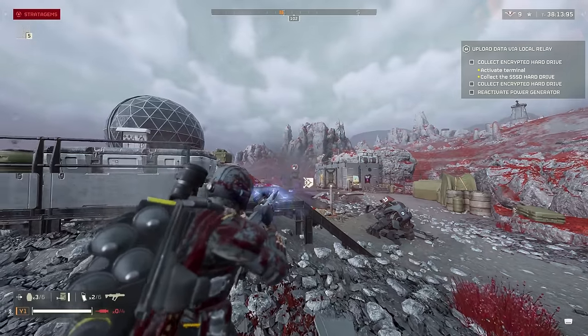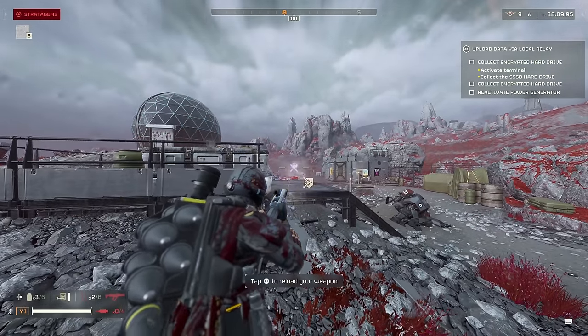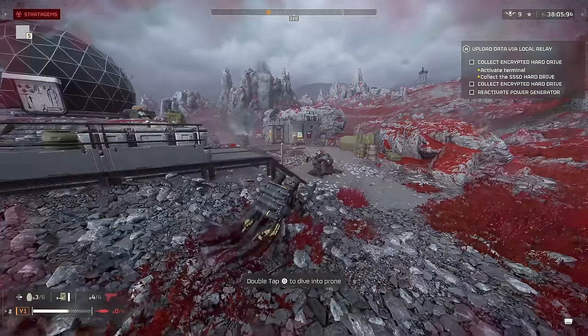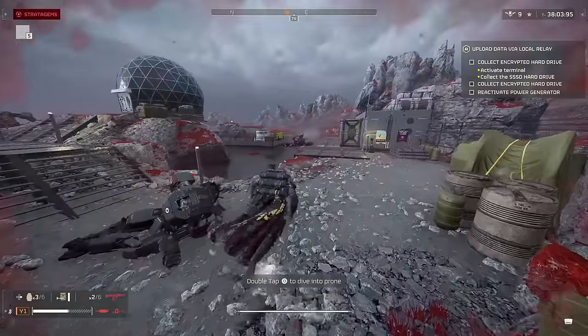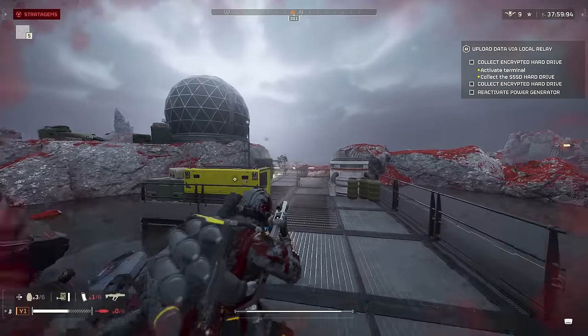For the automatons, this can bypass the medium armor on Scout Striders, unlike the Slugger, so you don't actually have to run around them — you can just aim at the faceplate and a couple of shots will take them out. Aiming higher seems to take fewer shots since that is where their head is, so I'd try to aim a bit higher if you can to save some ammo.